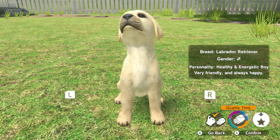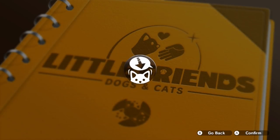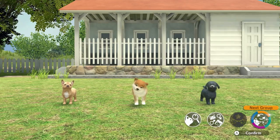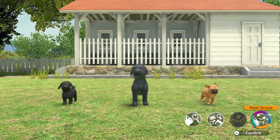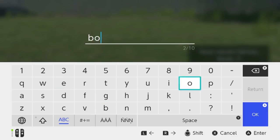Then we've also got a Chihuahua — I'm personally not a fan of small dogs, but he is also active and lively. Then there is the Labrador Retriever: healthy and energetic, very friendly and always happy. That is definitely going to be the one I pick. I can also cycle through the groups and see what other puppies they have on offer — got a Shiba, a French Bulldog, a little Chihuahua. Do you want this friend to start living together with you? Yes, I do.